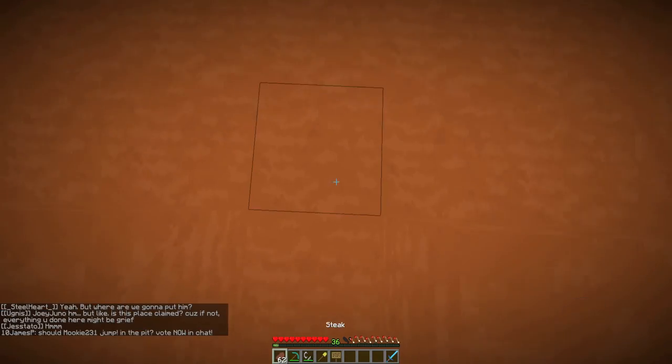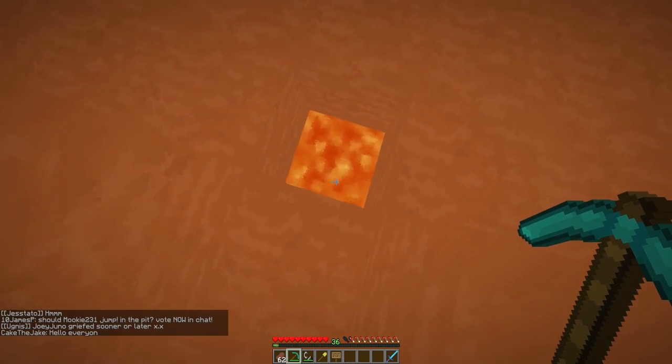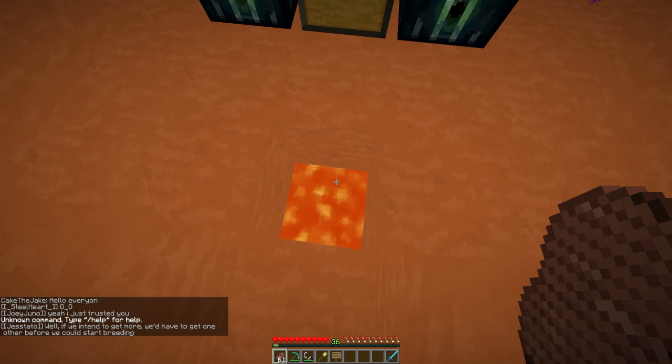I haven't dug out of this - I've got a thing. Is there anything below? I was wondering what those drops were. The area below is lava. I can't really jump in. What if I go GMSP?